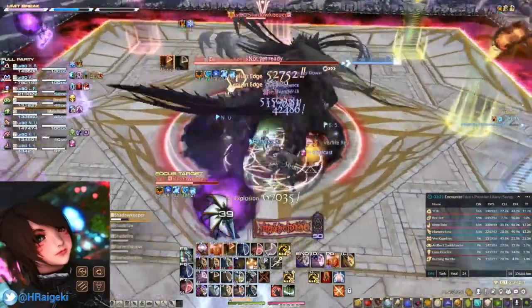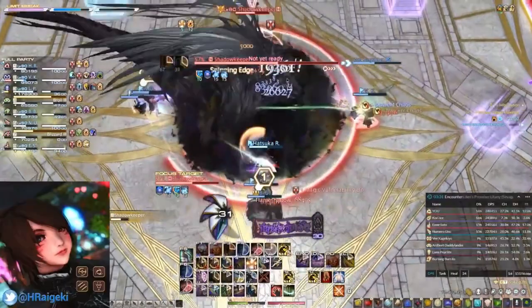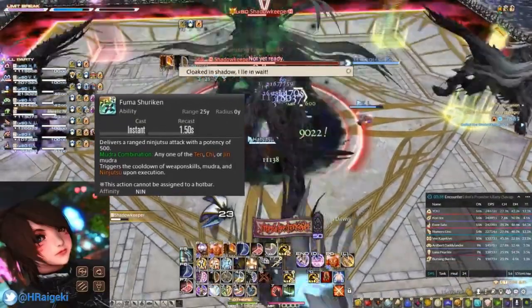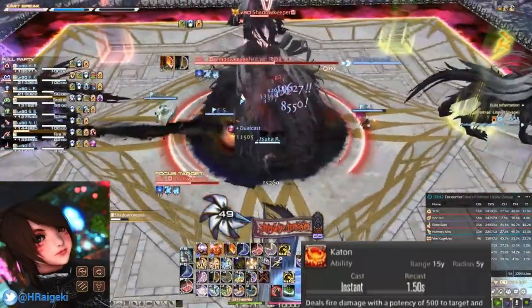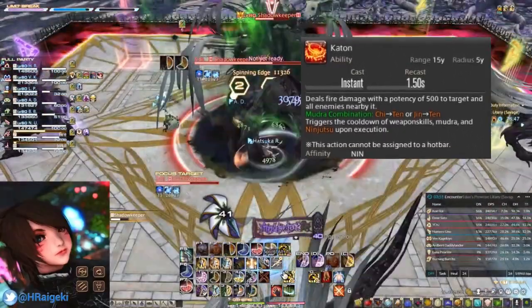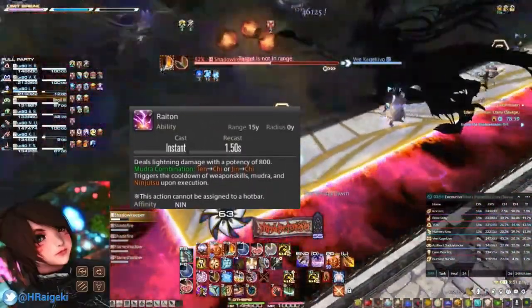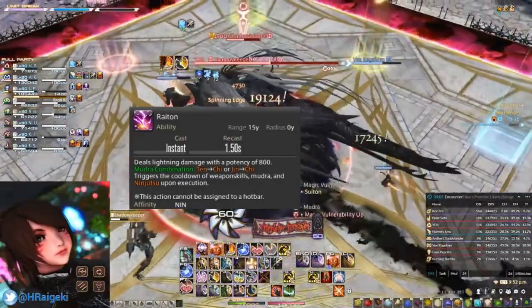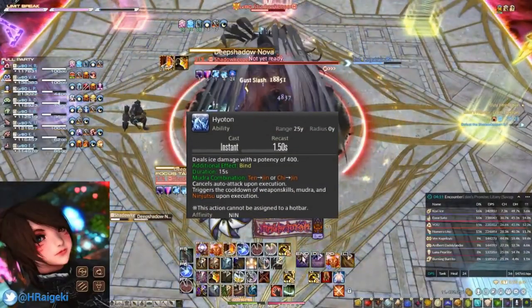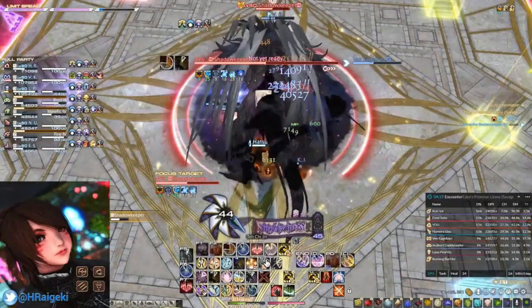Now let's look at the different Ninjutsu available. Starting off with Fuma Shuriken, the most basic Ninjutsu — requiring only one Mudra press, it deals a ranged attack of 500 potency. Katon, the Fire Ninjutsu, is used when facing multiple enemies, dealing 500 potency to the target and every target near it. Raiton, the Thunder Ninjutsu, is mostly used for single targets, especially raid bosses — you will be using this a lot throughout a fight. Hyoton, the Ice Ninjutsu, deals 400 potency and applies bind on an enemy, but is almost never used due to its very niche effect and low potency.